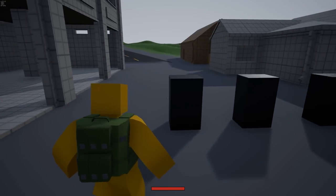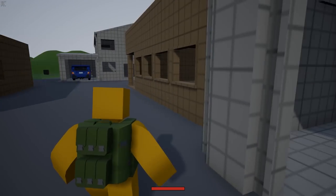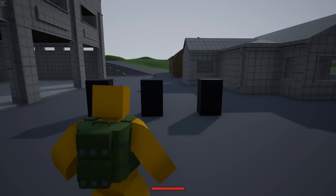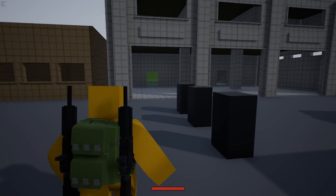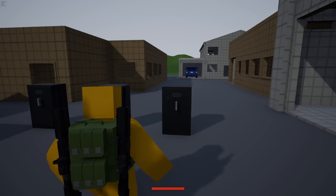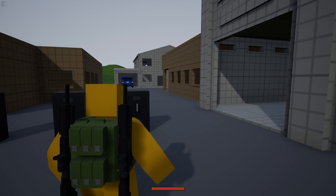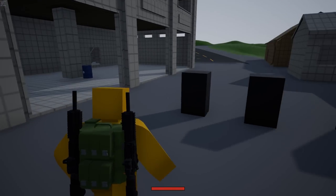Can we just take a moment to appreciate the movement physics of this backpack — look at the jiggle when I walk, this is so cool. And it doesn't stop there: when you've got guns in your backpack they actually appear on the sides of your backpack, which makes more sense, and of course they are fully equipped with jiggle physics.